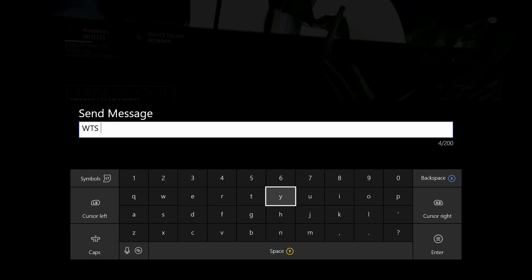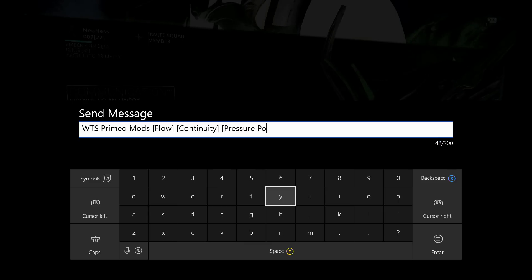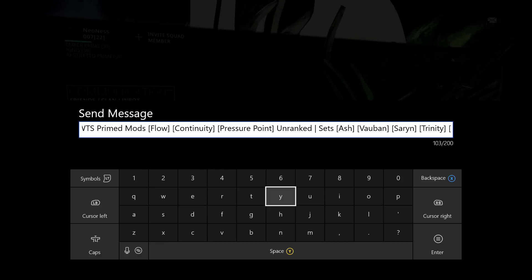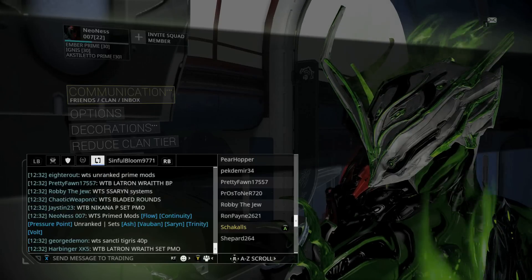Alright, let me write out a proper trade message: want to sell primed mods — Flow, Continuity, Pressure Point, unranked sets — Ash, Volbin, Sarin. I don't know why a lot of people aren't asking for Sarin, but her price is good — between 170 and 200 — and she sells when people want to buy her. Let me get Volts and Boomtown posted in there.